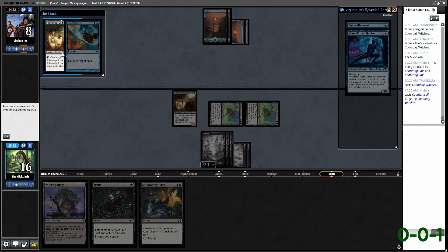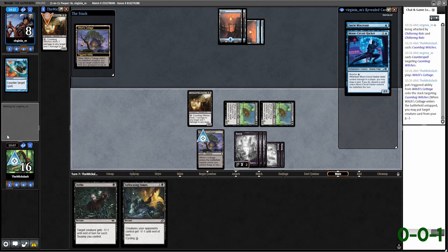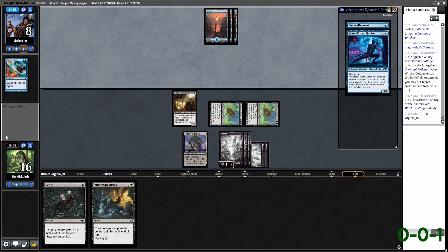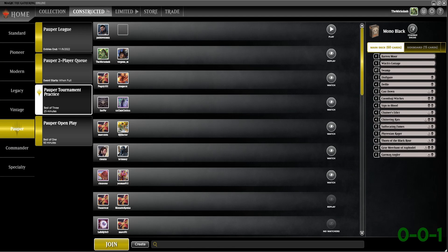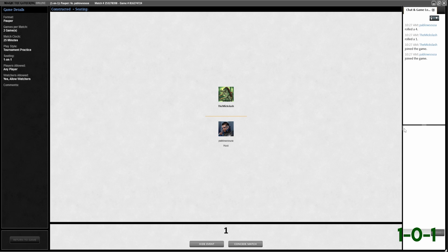I'll just Witch's Cottage pick it up — we have the removal we want in our hand anyway, so just grab that additional Cuombajj Witches. Our opponent's in a bad situation, that's for sure. That will do it. I definitely think that was the right sideboard plan — we had a lot of interaction with what they were doing.